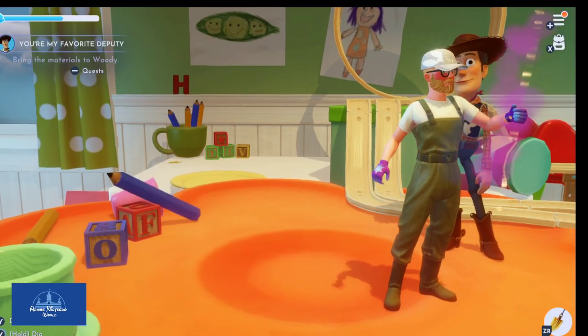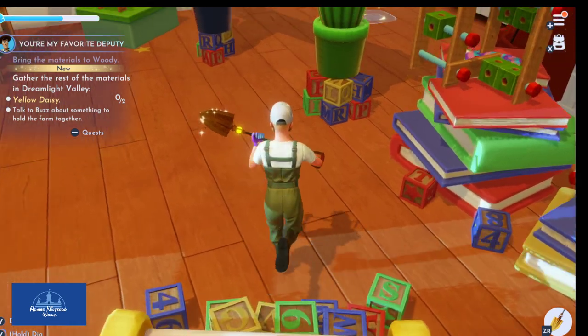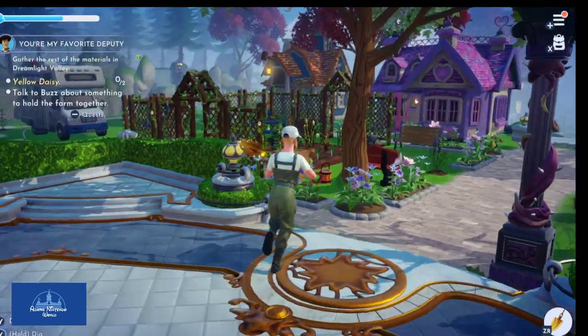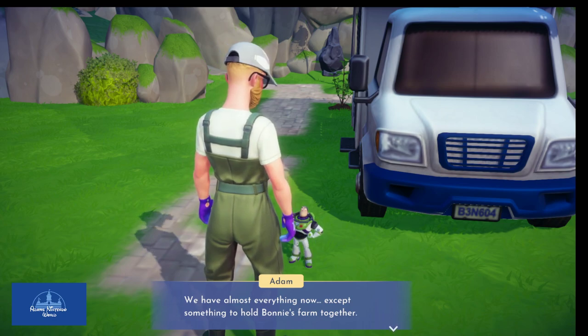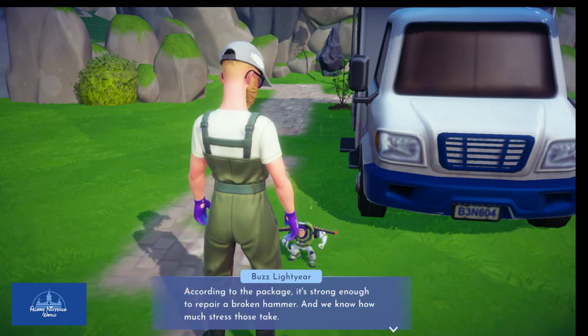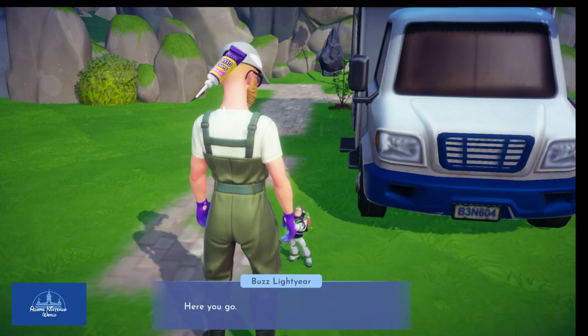We need two yellow daisies, which I have, and we need to go chat with Buzz Lightyear. Once again, thanks so much for joining me. There's Buzz right there. Buzz says he's found an extremely powerful adhesive bonding agent — strong enough to repair a broken hammer. He hands it over: super glue. Great work, space ranger — anything to help Bonnie.